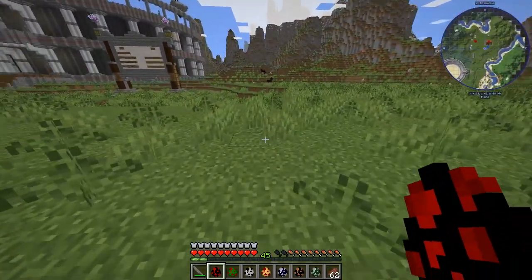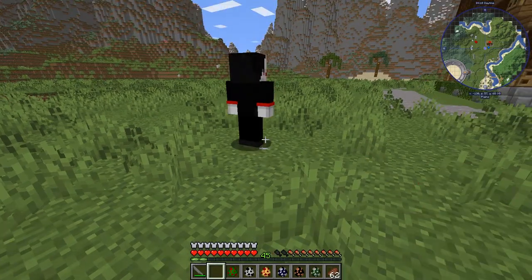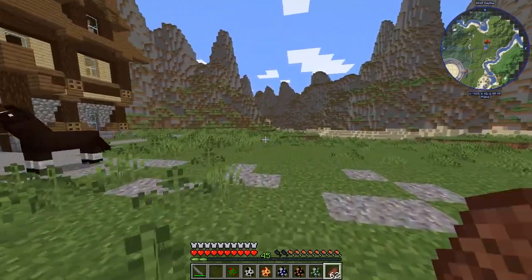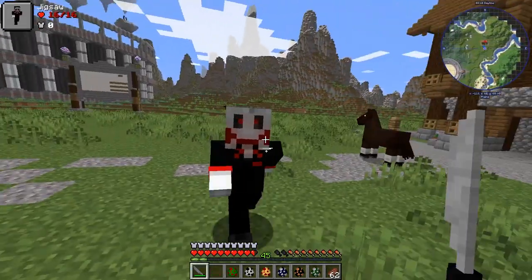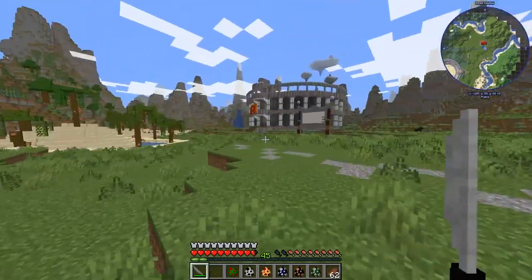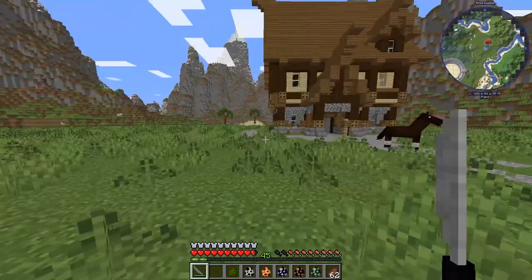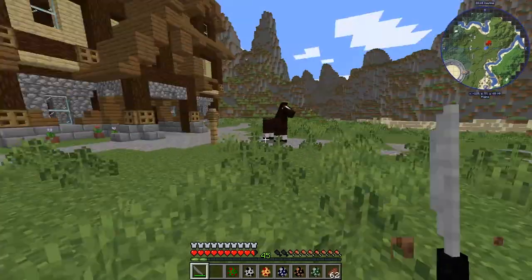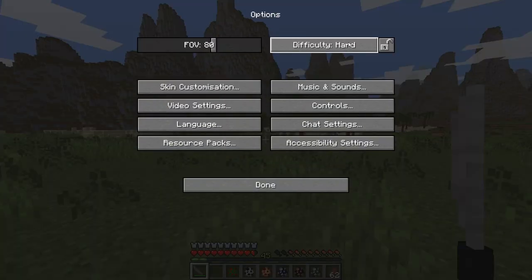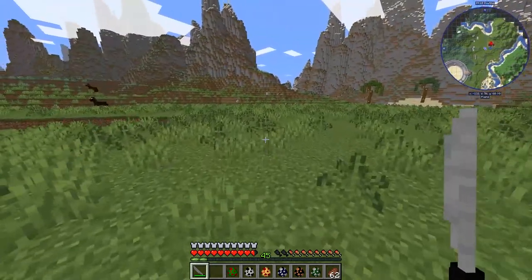Next up we have Jigsaw — him and his super creepy games. Jigsaw is very fast! Whoa — he just teleported like Chucky, noped right out of here! I'm not sure why they're doing that. Let's throw it into Hard mode as well — that should not be happening, I'm not sure what that's about.